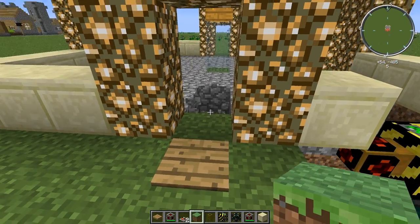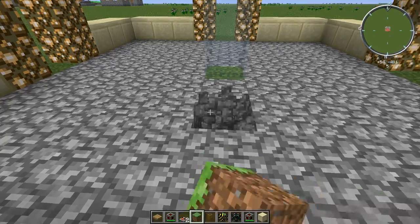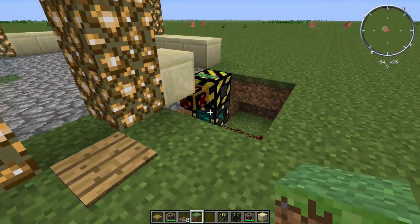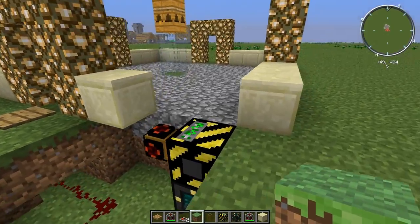So what happens is, if a round ends and you walk in, it resets. Or if a round ends and you walk out, it resets. As long as you keep cobblestone inside here, it will work perfectly every time.